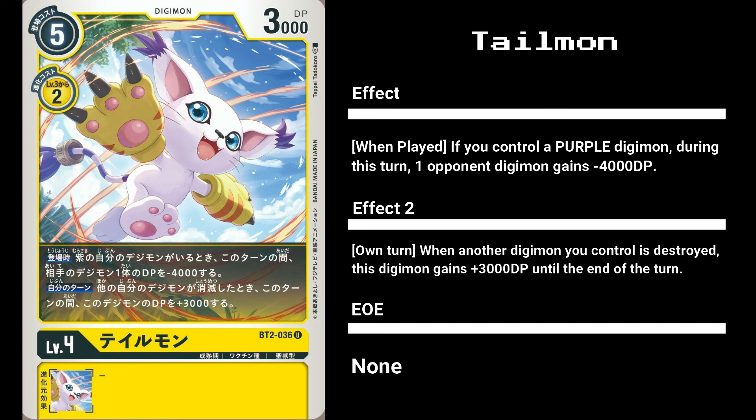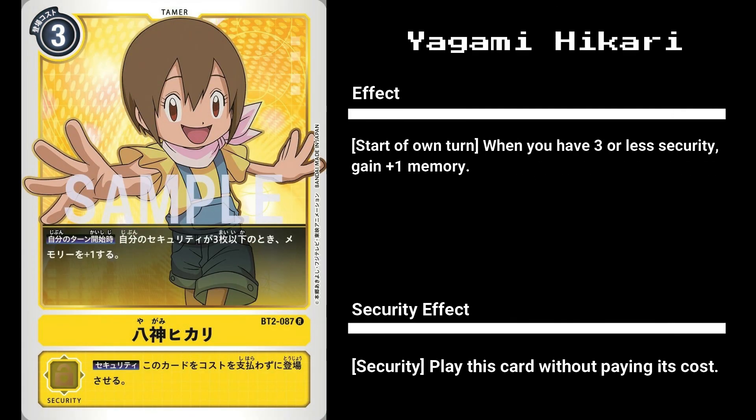However, she might be a good card to tech into purple decks, as purple focuses on playing cards from the trash. Our new yellow tamer is Yagami Hikari. She's a 3 cost tamer that gives you plus 1 memory at the start of your turn if you have 3 or less security. Hikari seems to be a solid card, as she gives free memory for just taking hits. Plus, 3 memory is still a decent amount, so that requirement isn't too late in the game to benefit from.